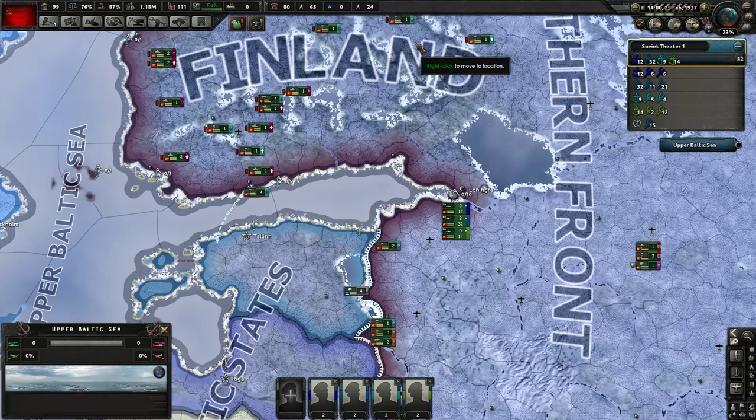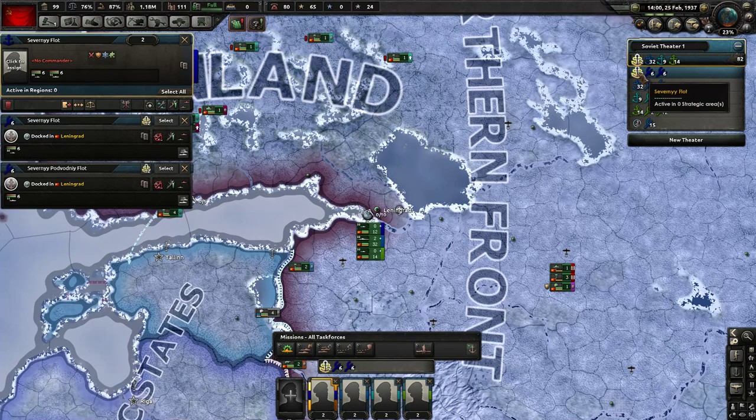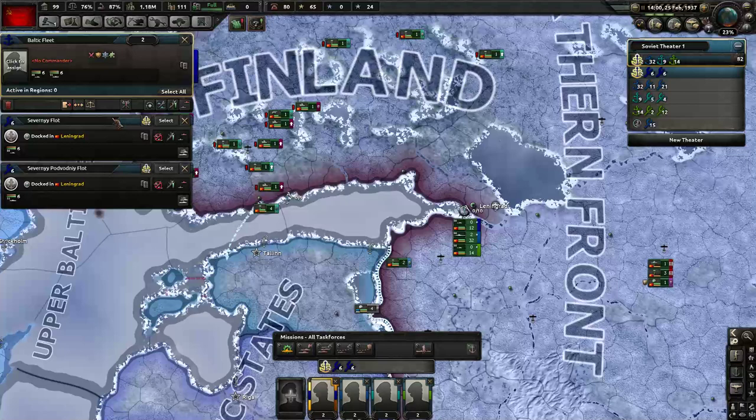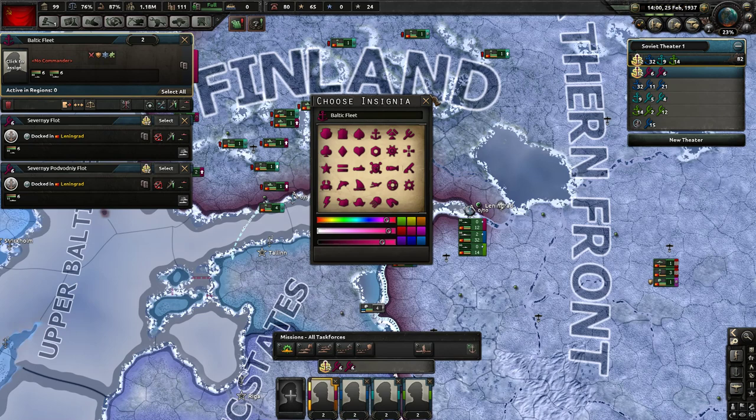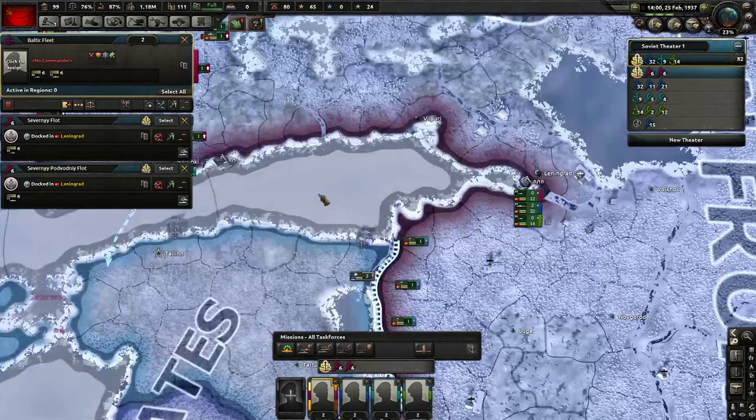So with all that - nine minutes into this video - we're going to go back to talking about the Navy. We have a handful of different fleets and fleets can have multiple task forces - that's how things are organized. We're going to look at this fleet here, the dark blue Severny Flot. Let's rename this to Baltic Fleet. I'm going to give it a more distinctive pink color.